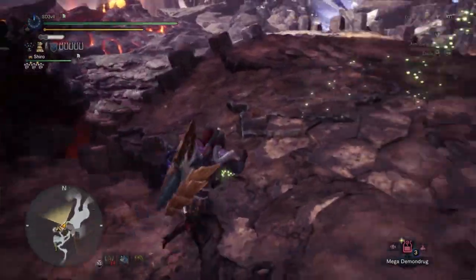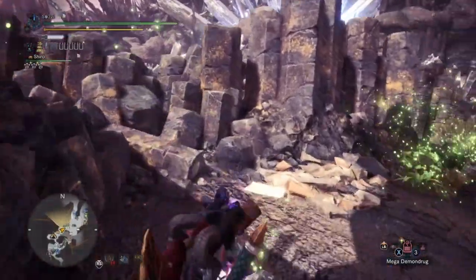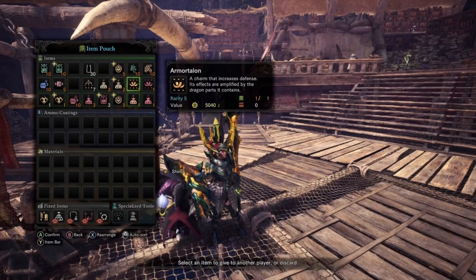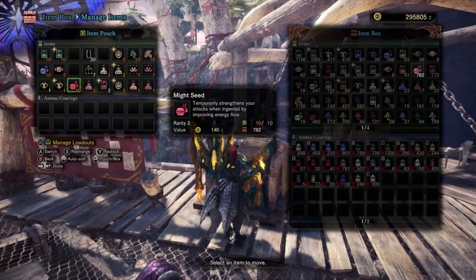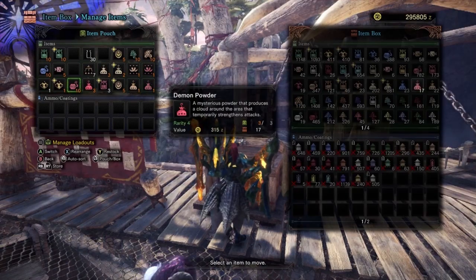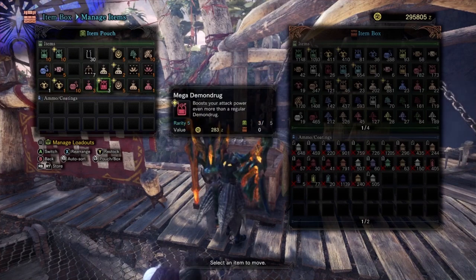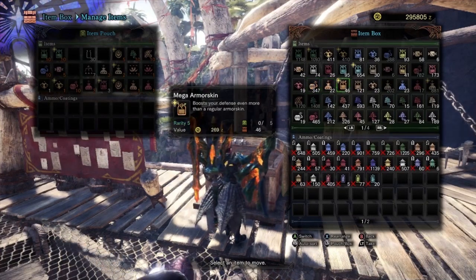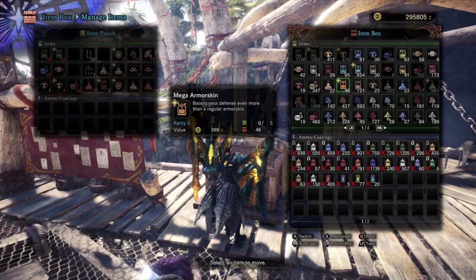So once again, craft or obtain the Power Talon, Armor Talon, Power Charm, Armor Charm, Might Seed, Demon Powder, Mega Demon Drug, Adamant Seed, Hardshell Powder, and Mega Armor Skin in order to increase your attack and defense even more.